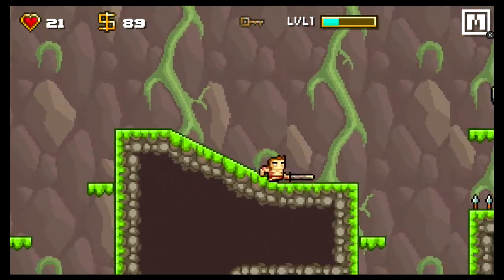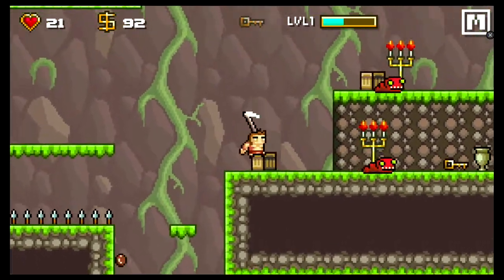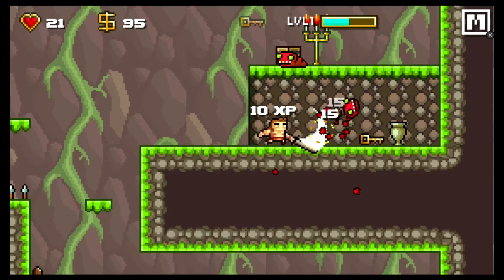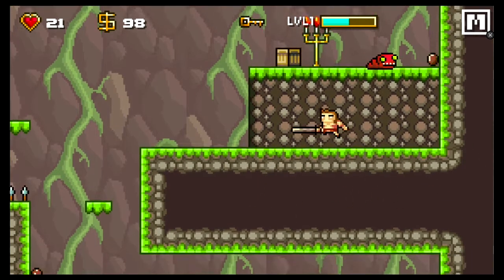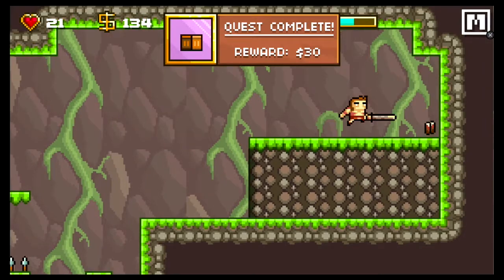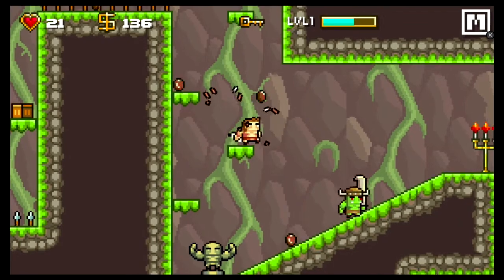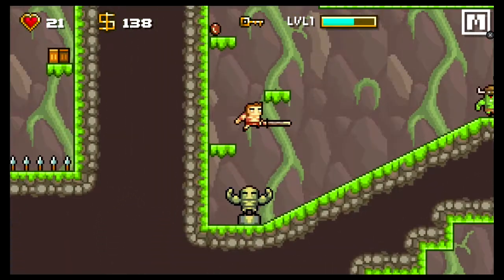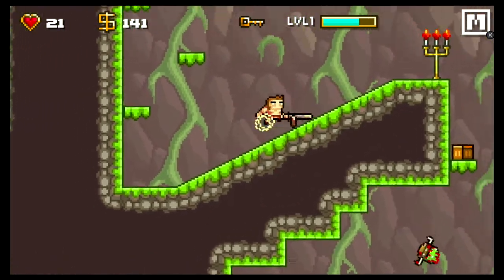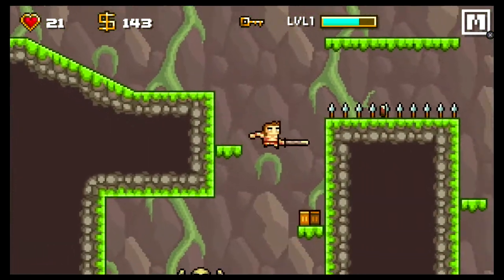The cool thing about this game is gold stays where it is until you pick it up. In a way this is a roguelike as all the levels are randomized — you're never going to play the same level one twice, especially if you die. But once you die, you get to keep all your upgrades and all your gold, so you can use that to buy more stuff at Olaf's shop. You're also going to keep everything you've bought.